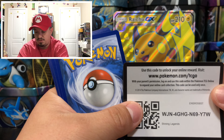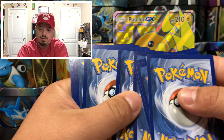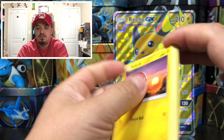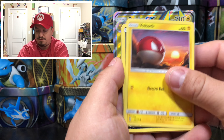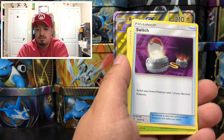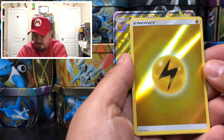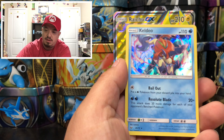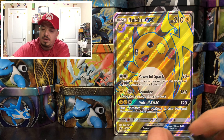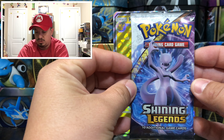Here is another code card, free guys. And here we go — we have a Craggy, Blitzle, Double Colorless Energy, Venusaur, and a holographic Lightning Energy. I don't think I have this one — that is awesome! And a Caleio that is the rare holographic card. Onto pack number three with a Mewtwo on the front.